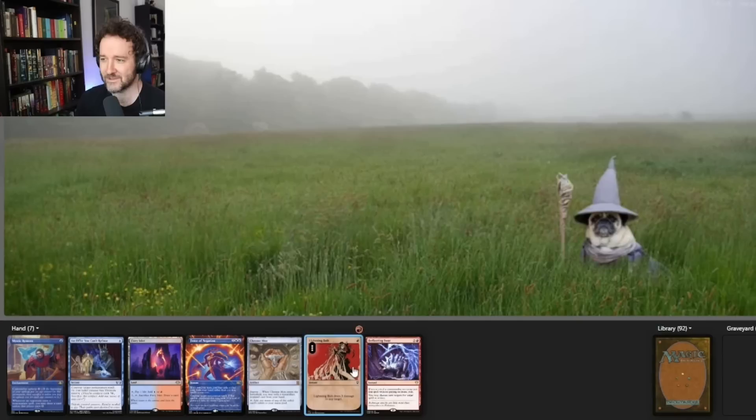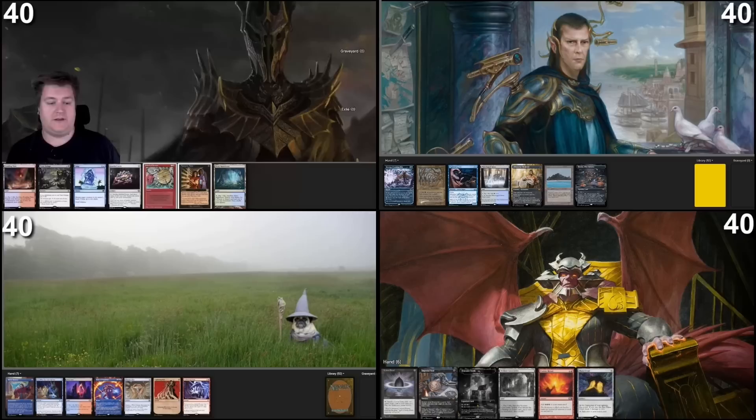This is a pretty solid hand. I think I could even pitch something like An Offer You Can't Refuse. There's just plenty of interaction, which is what the deck wants to do. Fish is tempting though — I am going last, which is a little troubling — but let's do it. I'm going to keep this hand mostly because of fish, but otherwise I have a little bit of interaction. I don't think it's going to be a problem; we can play a tiny bit slower with this deck.